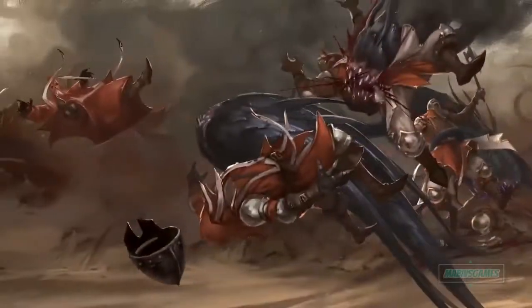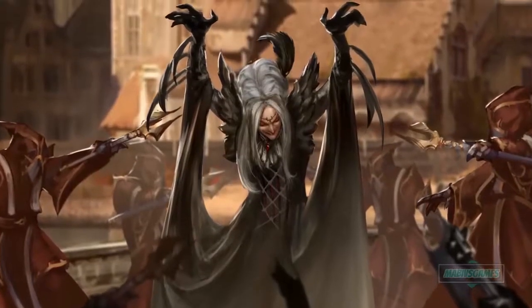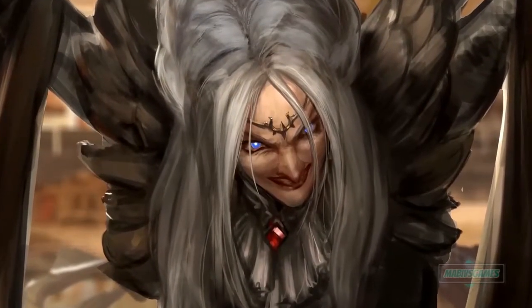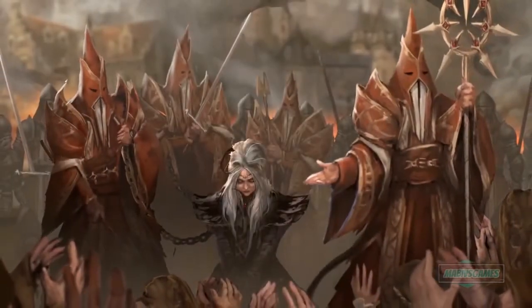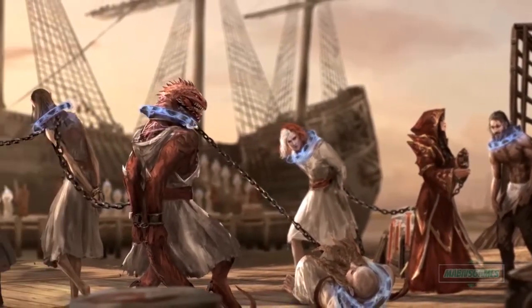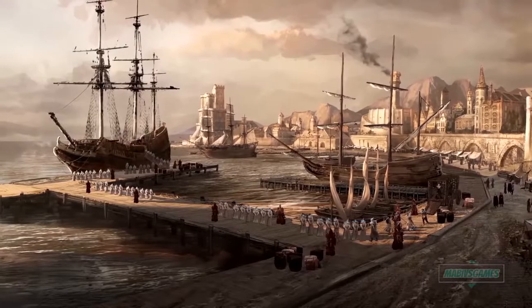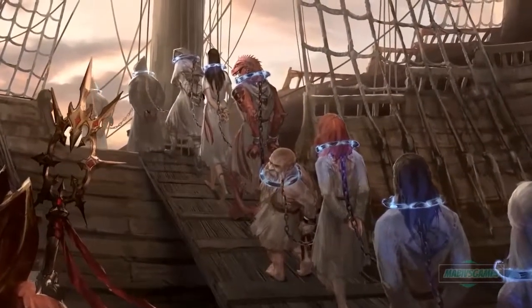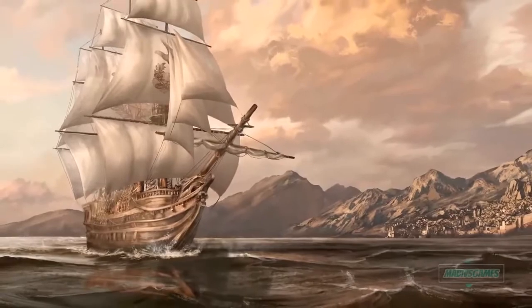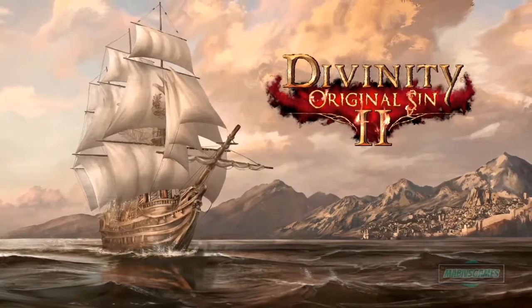'And the magisters pointed their fingers at me — just as I planned. I was shackled and collared and sent to Fort Joy. I'd come here to kill God Woken.' Divinity: Original Sin 2. I don't know what's happening in the story right now — bear with me. I'm not sure how it connects to the first game other than the name.